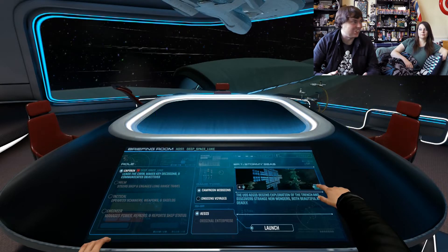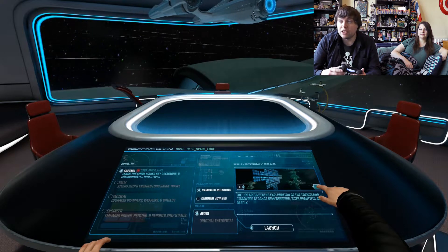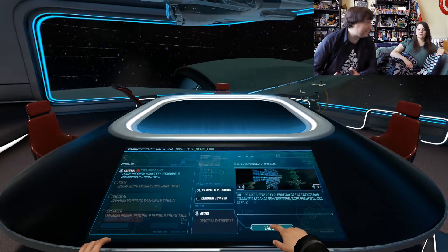I've really wanted to play this again since the last video — I've been really excited. We did the prologue last time and some training involving the Kobayashi Maru, so now it's time for Episode 1 of the campaign: Stormy Seas. The USS Aegeus begins exploration of the Trench and discovers strange new wonders both beautiful and deadly.